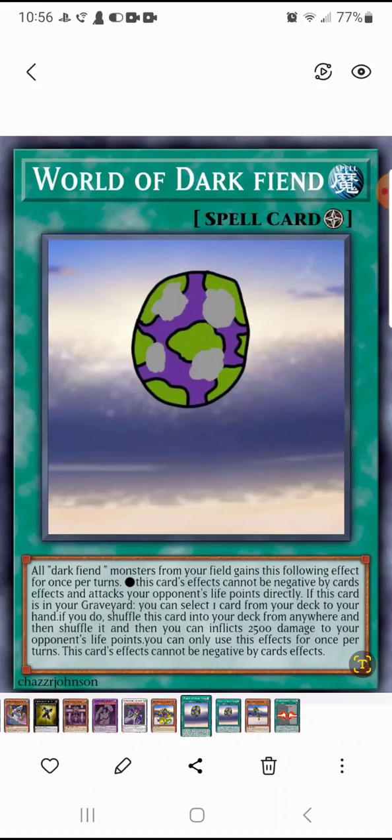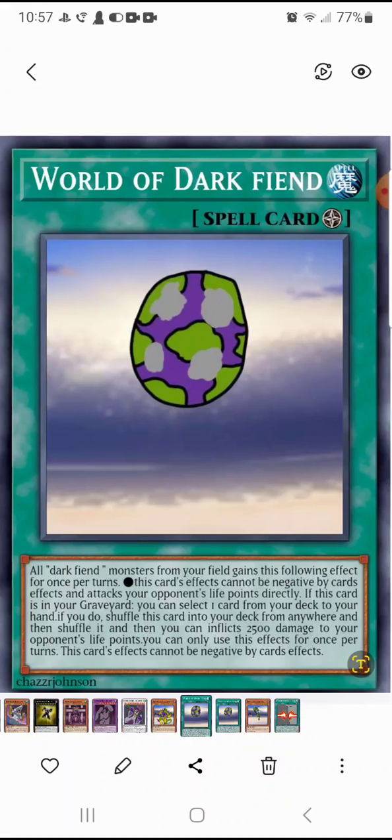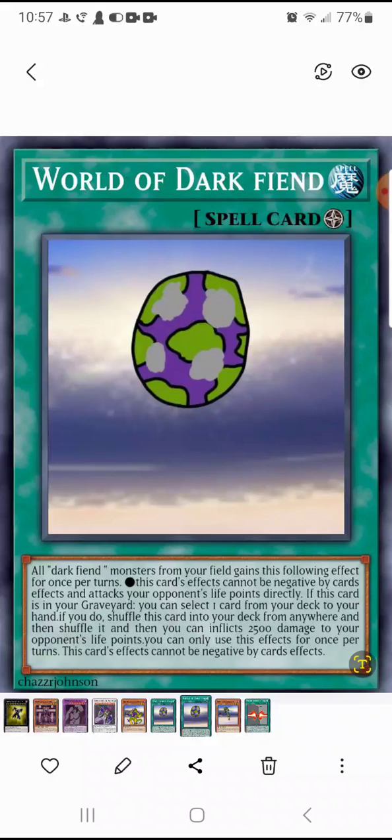And attacks your opponent's life points directly. That's the thing about this archetype — usually some cards have, like, if they inflict damage to your opponent's life points, they do some weird stuff. If this card is in your graveyard, you can select one card from your deck to your hand. If you do, shuffle this card into the deck from anywhere, and then you can inflict 2,500 damage to your opponent's life points.